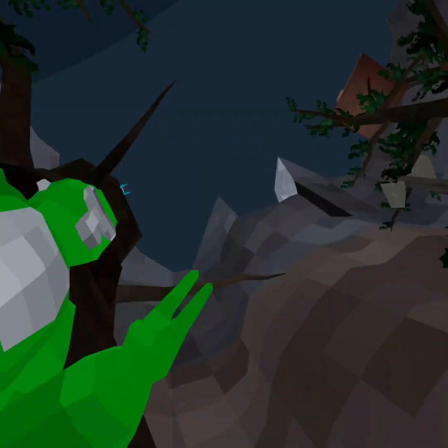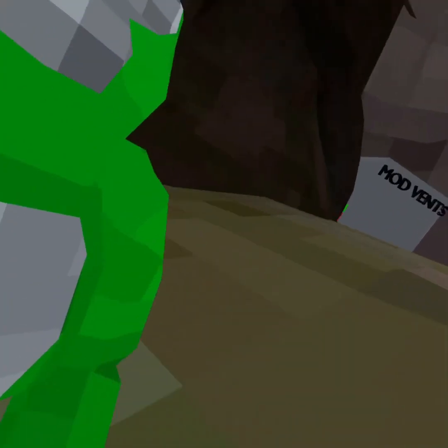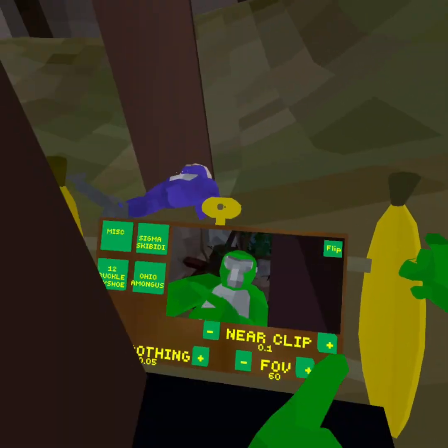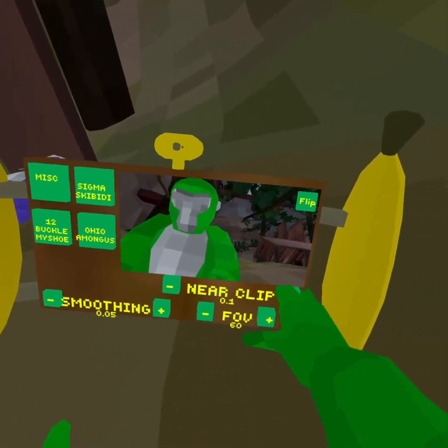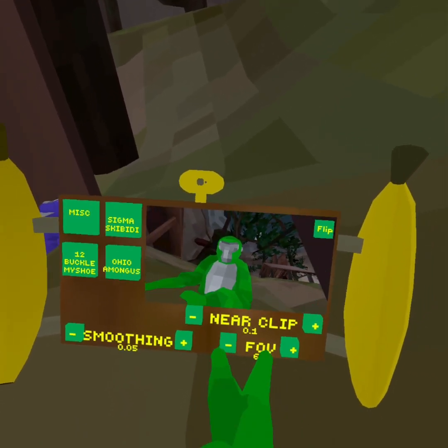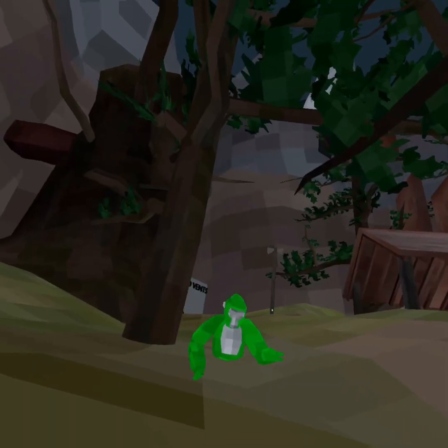Okay, so now we can flip it and go into the camera's view and kind of jump around. This doesn't work too good. Near clip — I don't know what that does. FOV — you can go all the way back, so in case you want like that view.